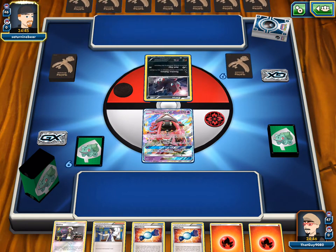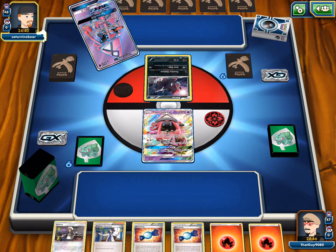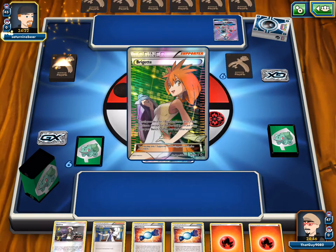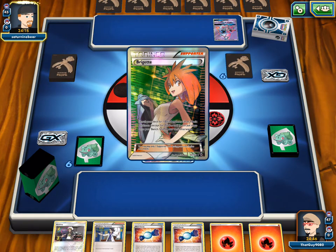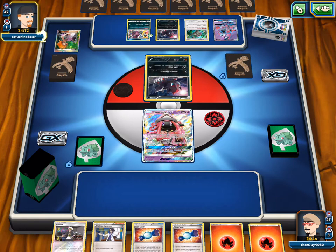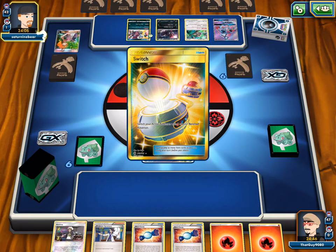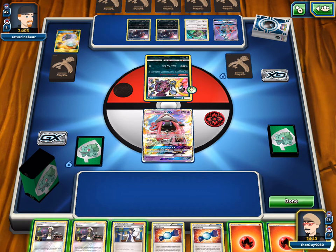We started with Lele every single time. He's playing Hoopa too — this is the Hoopa Zoroark GX list. He uses Switch to put Hoopa in the active. Because we have Lele, we can't even start doing damage. We'll Guzma the Kangaskhan instead. We could Sycamore but we don't want to waste our supporters. We're in desperation mode here — attach energy to Lele and then pass.